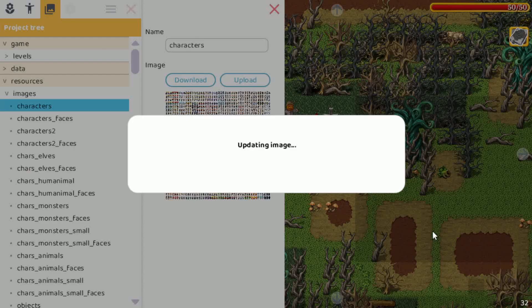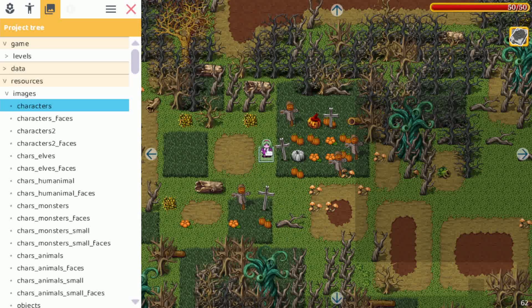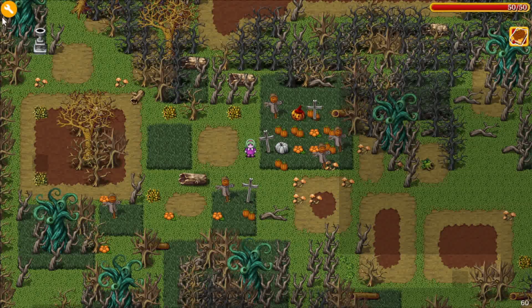It will upload the new image. Of course this new image needs to have the same dimensions — if the image is smaller or bigger, it will complain and say you need to match the original dimensions. Let's close it and see — we have our new character, and as you can see the hair color has changed.